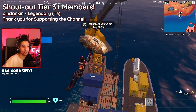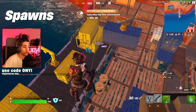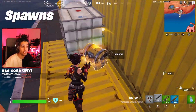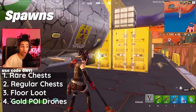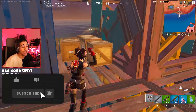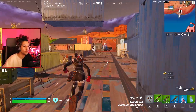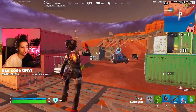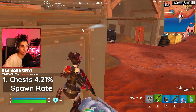We're going to be landing my usual drop spot here this season because there is no 100% spawn for the new Tri-Beam Laser Rifle. You can only get it from four possible spots on the map right now: rare chests, regular chests, floor loot, and golden POI loot drones. Not all of these spawn locations have the same spawn rate percentage, and it's not what you would expect. The golden drone POIs don't have the highest spawn rate. The most likely spot you're going to find this item is from regular chests at a spawn rate of 4.21%, and that is the same for epic chests as well.